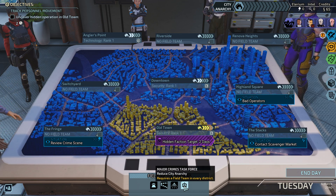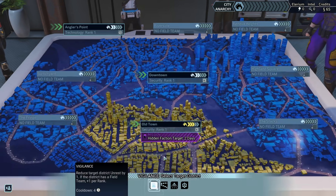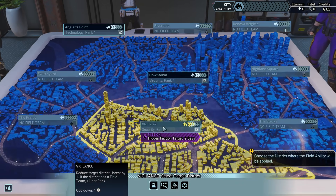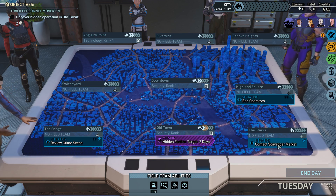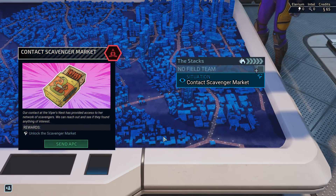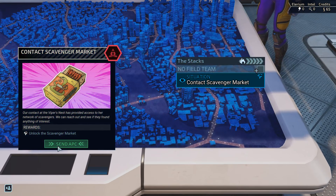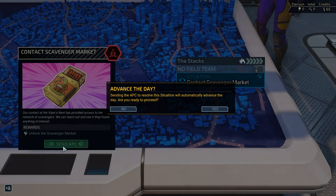The major crimes task force is a real problem. I'm gonna use Vigilance on Old Town — that'll buy us a little more time to mess around and earn stuff. Looks like for right now that's the only district that's actually gaining anything. Let's go contact the scavenger market, even though it might not be useful with only 65 credits. This way at least we can get an idea of how many credits we need before it's sensible to do this.